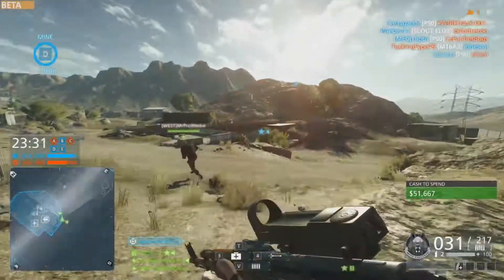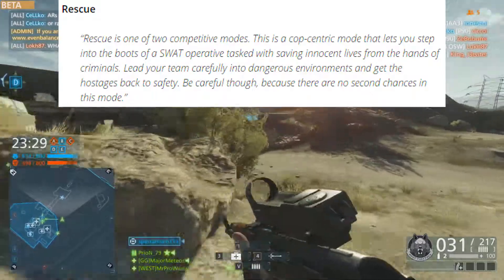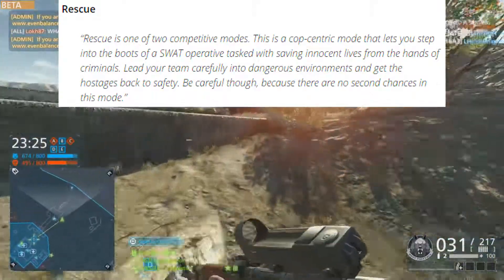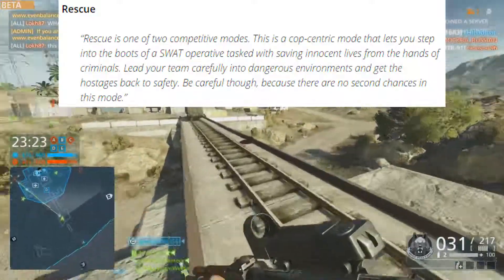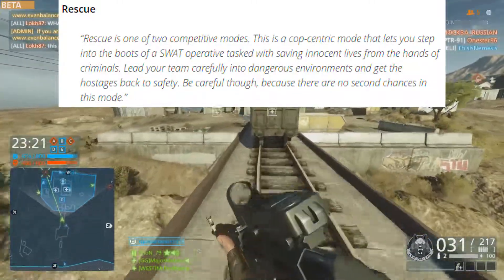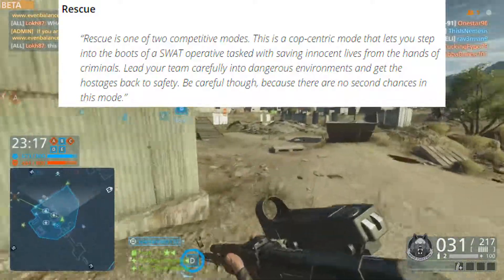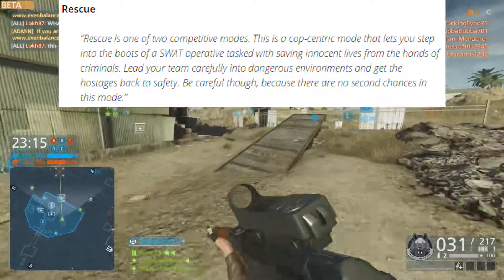We have Rescue. Rescue is one of two competitive modes. This is a cop-centric mode that lets you step into the boots of a SWAT operative tasked with saving innocent lives from the criminals. Lead your team carefully into dangerous environments and get the hostages back to safety. Be careful though, because there are no second chances in this mode.